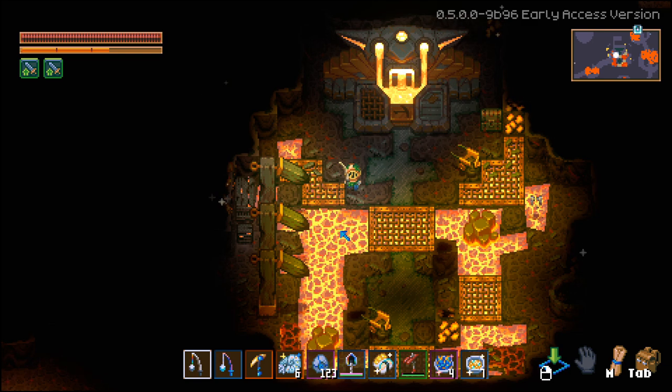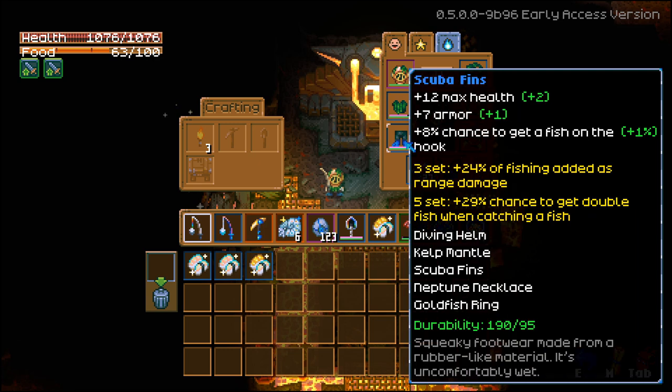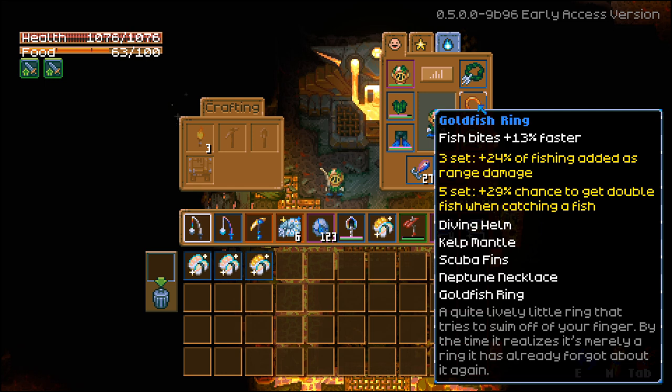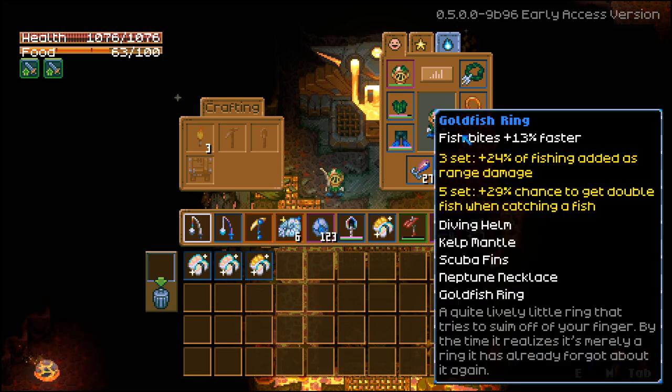To keep fishing until you get it, but there are ways to increase your chances. I'm using the diving build: the Diving Helm, Kelp Mantle, Scuba Fins, Neptune Necklace, and Goldfish Rings. With a full set of five, this gives me a +29% chance to get double fish when catching a fish — so if you do catch a Starlight Nautilus, you have a small chance of getting a double catch.